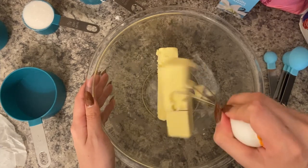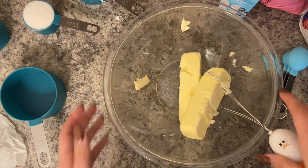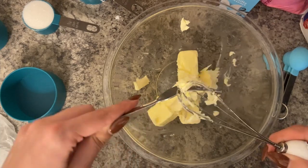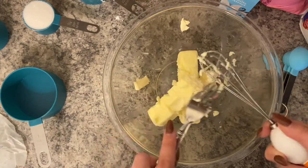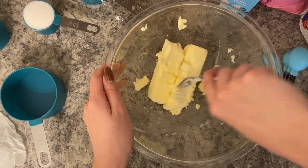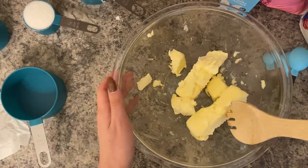Oh no, look at the whisk — this is terrible! Oh geez, maybe I should use a fork. All right, I have a fork, so maybe the fork will be better. This whisk is meant only for whisking eggs, I guess. I swear I had a bigger whisk — I guess I don't. It's maybe still in my boxes because I'm still unpacking from my move. Oh man, this is really difficult. I guess I can just break it apart. All right, I've decided I'm going to use this wooden spoon instead. This is trial and error, everyone.